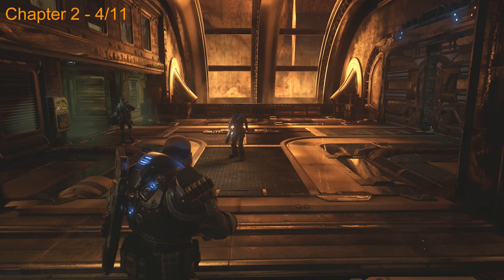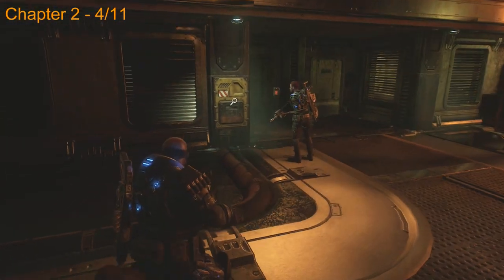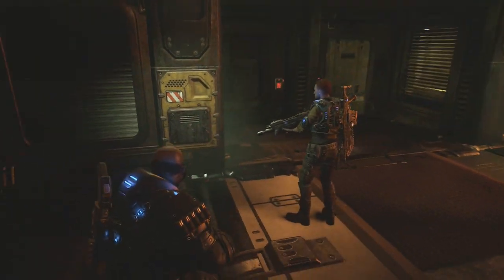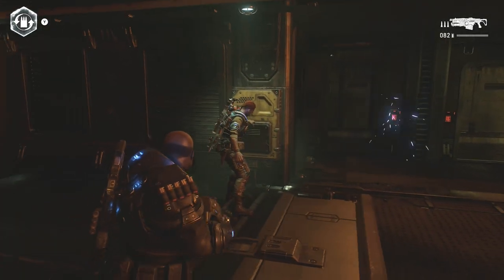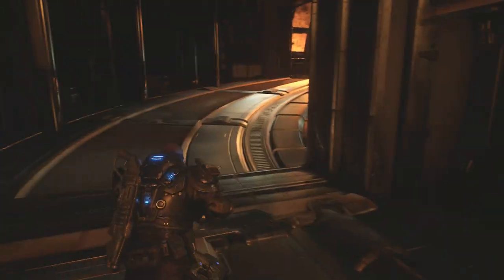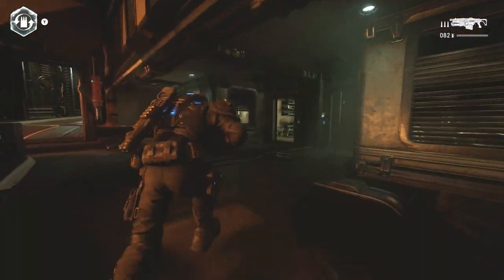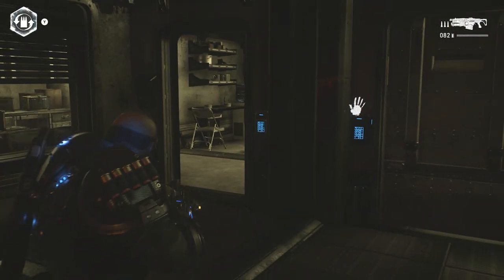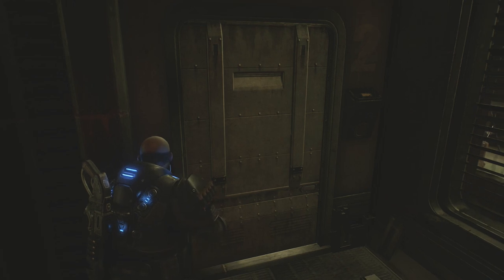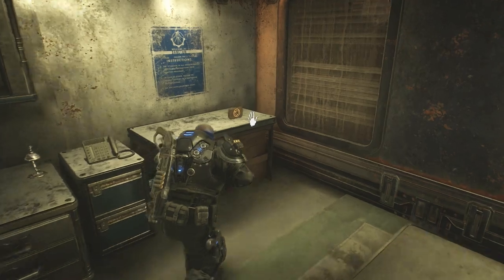This next one is just after the other. We're going to have our teammate hack this panel right here to open up a door. While he's doing that we're actually going to backtrack — he's going to unlock a door for us. Turn around and head back up the way we came and this locked door on the right is now going to be unlocked, so head in here, take a right, and pick up the collectible on the table.